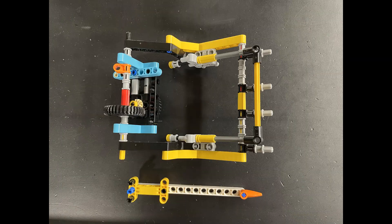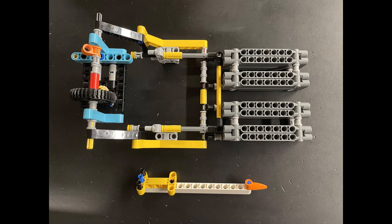The attachment that we built for our Spike Prime driving base contains two parts: a beam that slides under the cargo deck of the ship to prevent it from wobbling, and a forklift-like attachment that holds the containers horizontally by their short side.